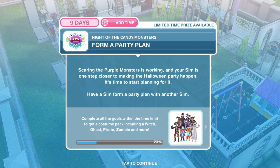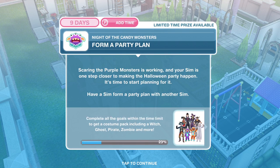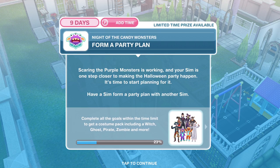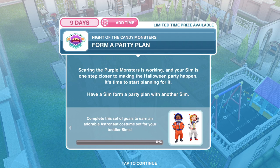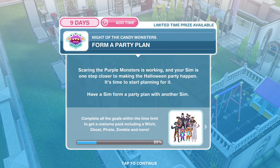This quest is completely different from how quests have been previously. It came out with the Monsters and Magic update. The quest has a limited time of 9 days to win a Witch, Ghost, Pirate, Zombie and More costume pack for your Sims. But it is split into different parts. We've just completed the first part and won a prize. You can either wait until it's available to you because I completed it too quickly, or you can press skip task for 5 LPs. Then we do the next set of tasks within the quest, so it's quite confusing.